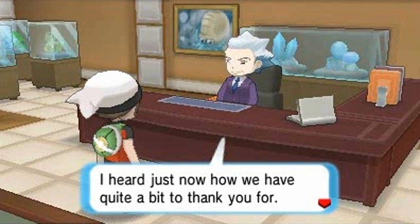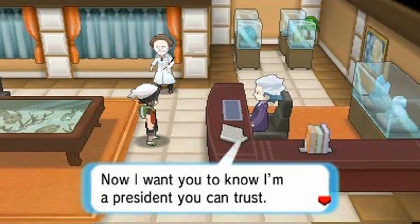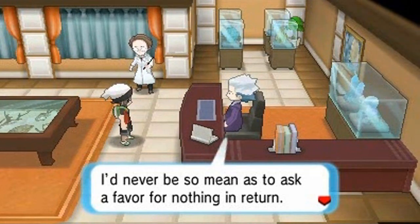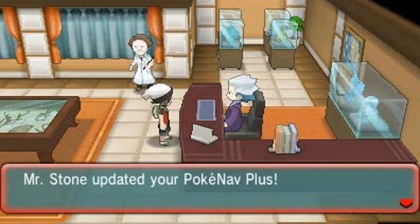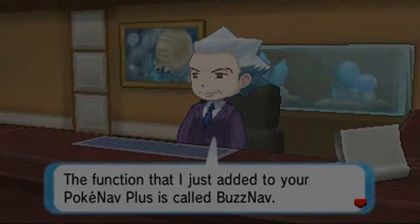Mr. Stone says: 'You helped out my staff not just once but twice — there's a favor I'd like to ask of a reliable trainer like you. I want you to know I'm a president you can trust. I'd never ask a favor with nothing in return. Here, give me your Poke Nav Plus for a moment.' He updates our Poke Nav Plus and we can now use the BuzzNav!